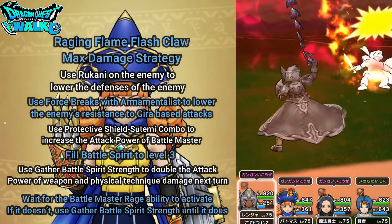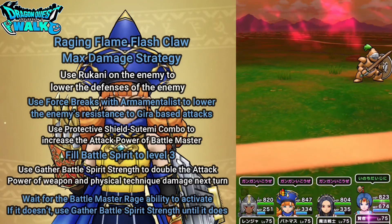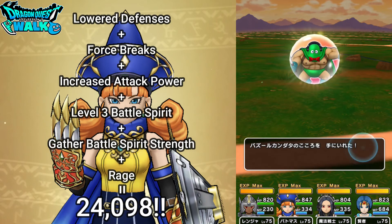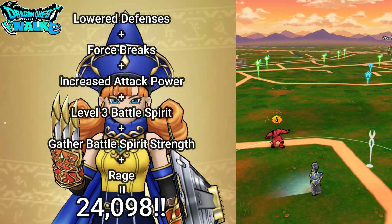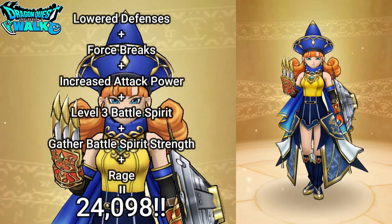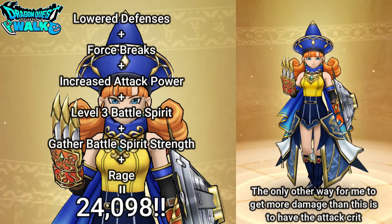I'm just going to finish off this battle. This minion is probably going to go down within a turn or two. So everything actually worked — all that I set up. Rukani, the Force Breaks, my attack power being boosted up twice, Battle Spirit to level 3. I'm very surprised about how much damage I got. I was hoping for something over 15,000, but I wasn't expecting around 24,000. The only way I could get even more damage from that is if I get a critical hit. So everything worked out with this method.